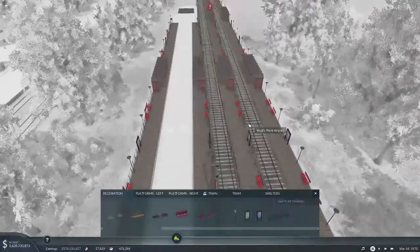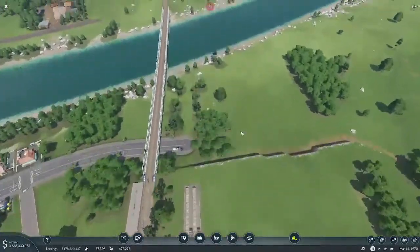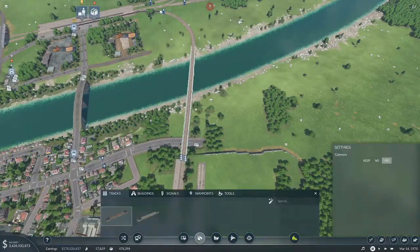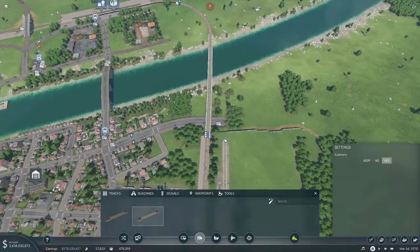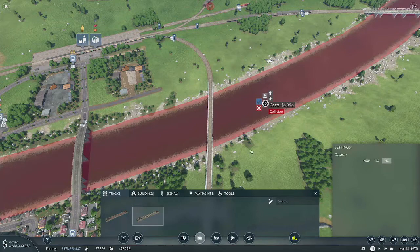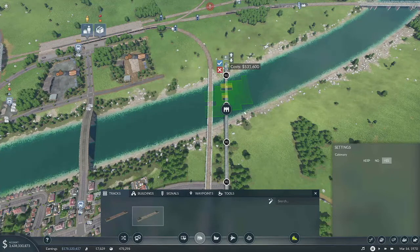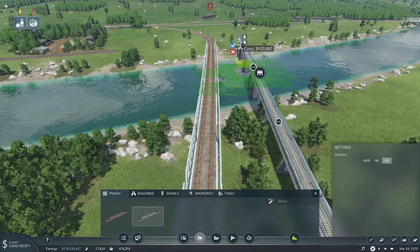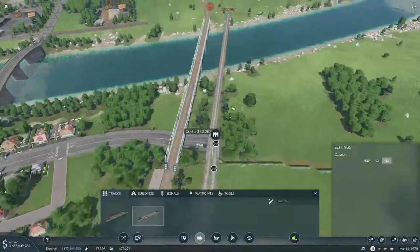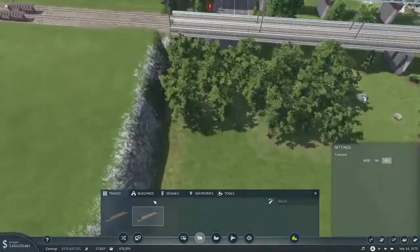This looks good. So we've got our bus station, we've got our passenger train station. Now what I want to do — let's do this first. Before we get too far here, I want to cross the river here. Just stay at level there. That's good, and we're going to switch you to that. And that's definitely high enough, so we'll keep that.